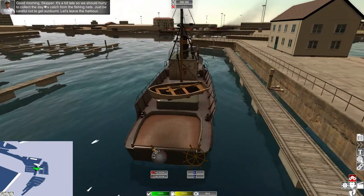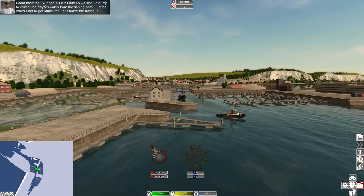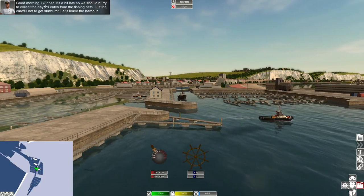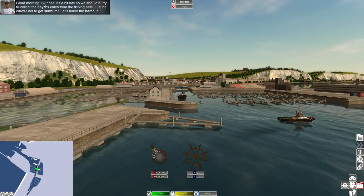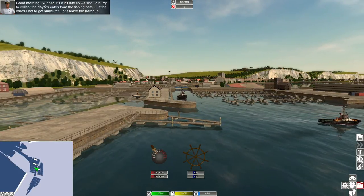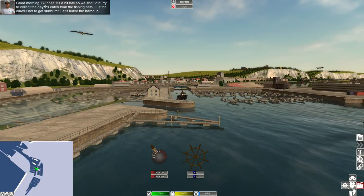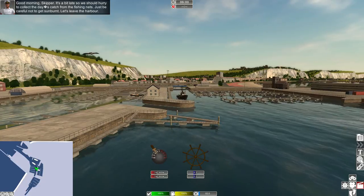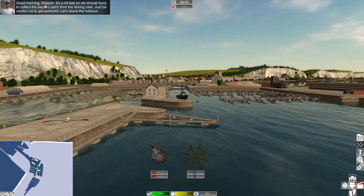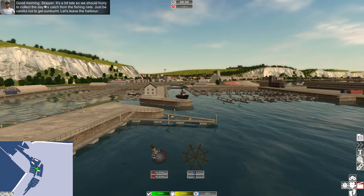Another thing to note is there's a new camera view — a dynamic flyby camera, kind of like the train sim flyby camera but for ships. The mission text reads: 'Good morning skipper, it's a bit late so we'd better hurry to collect the day's catch from the fishing nets — just be careful not to get sunburnt. Let's leave the harbour.' Sure, let's go for it.